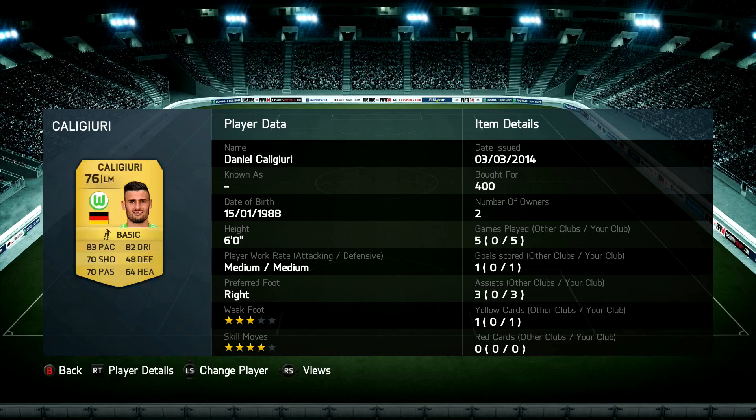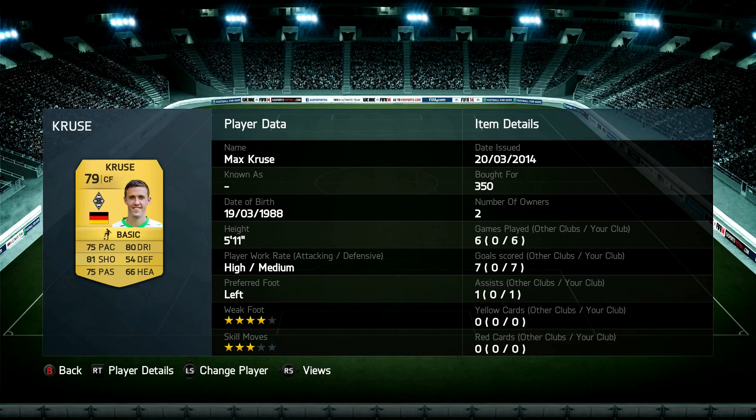Moving over to the left mid position, we have Kareguri from Wolfsburg. He's got four star skills — I brought him in because of that. He's got decent pace, decent dribbling, bagged himself a goal and got three assists, and he's got good crossing as well. Moving over to the center forward position — and bear in mind it's the upgraded Max Cruzer, the 79 overall, don't buy the non-upgraded one — six games, seven goals, a really nice player on the ball.